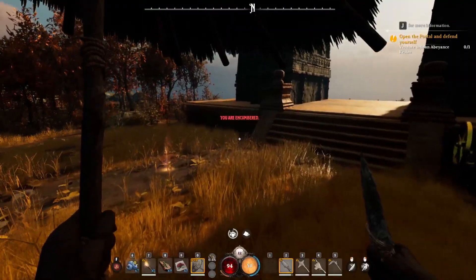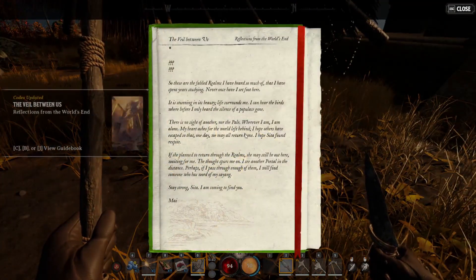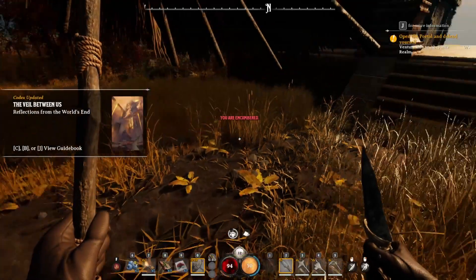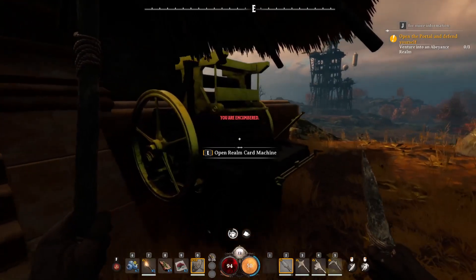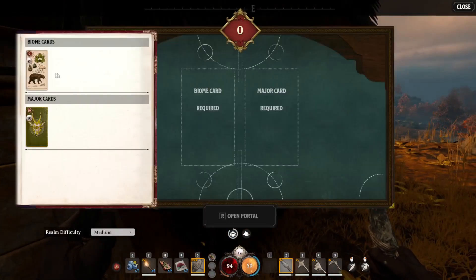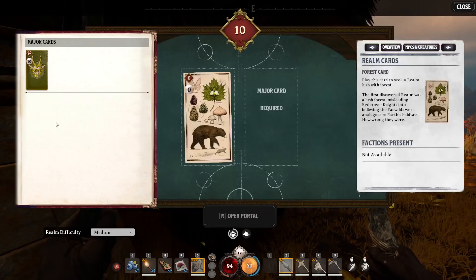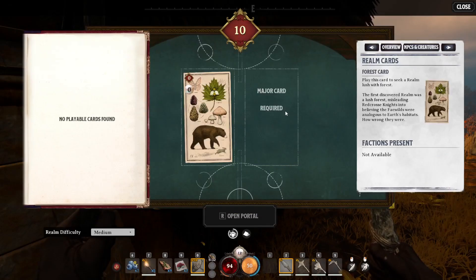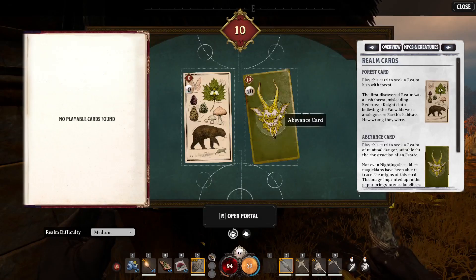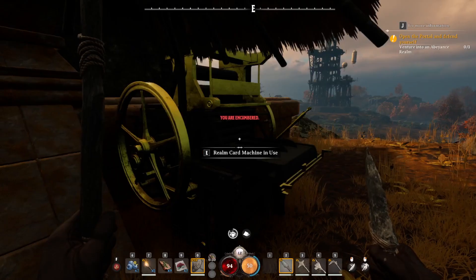Realm cards come in three flavors: Biome, Major, and Minor. You need a Biome and a Major card to open a portal, but the Minor one is completely optional. The Biome sets the vibe — you can get a forest, swamp, or desert. The Major card cranks up the difficulty, while the Minor cards add fun tweaks, like unique weather.